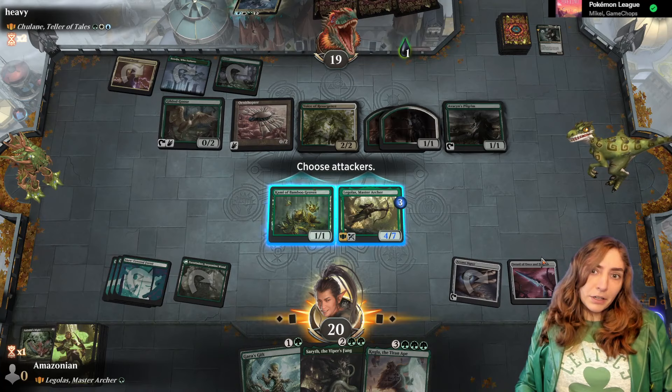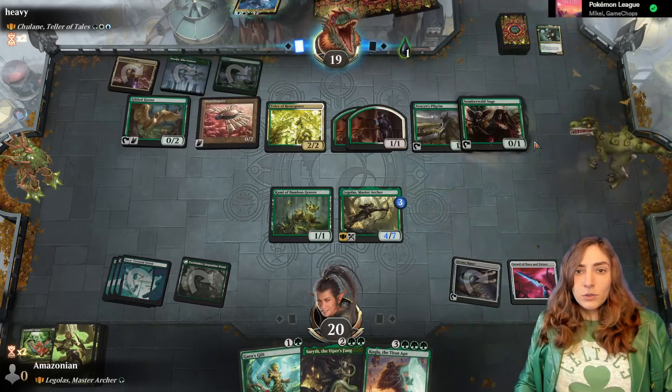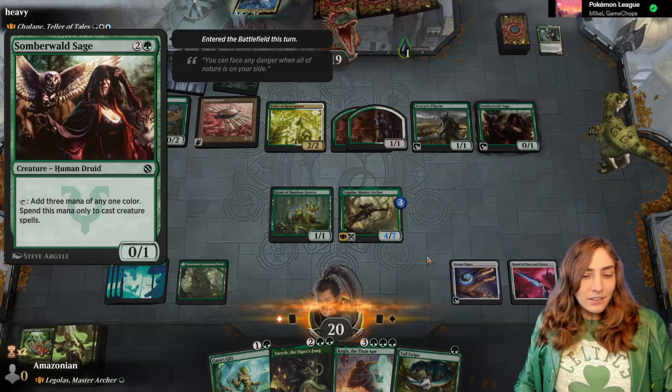We're going to kill Torrens, and I think Captain Everheart or one of the mana dorks. I don't want to kill the Voice of Resurgence yet because it makes a giant token. And I'll play the Sword of Once and Future — it only gives protection from Blue and Black, so their commander's Blue, but I don't want to hold up Gaia's Gift because I don't want to cast things on their turn.